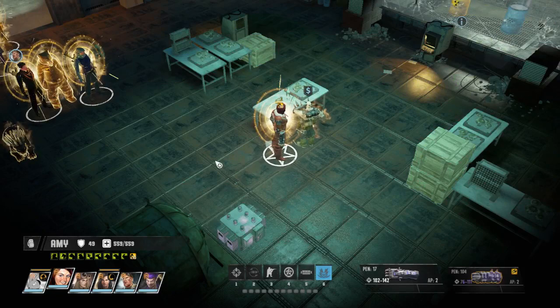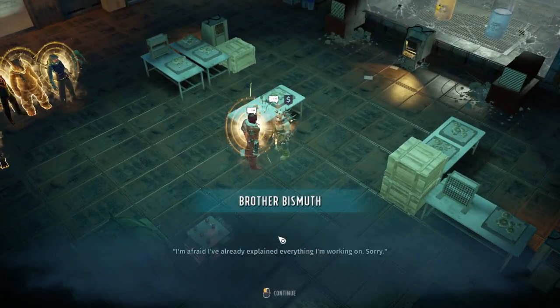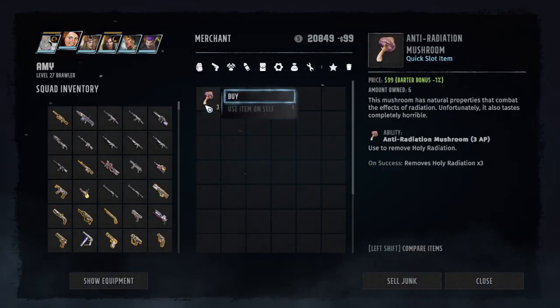So you need to let the prisoner go from your cell. After this, this guy appears as Brother Beastman in this DLC. And he has anti-radiation shrooms.